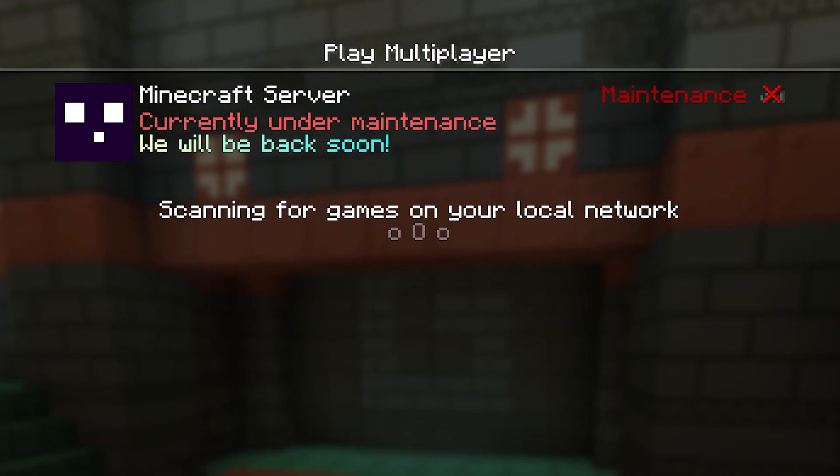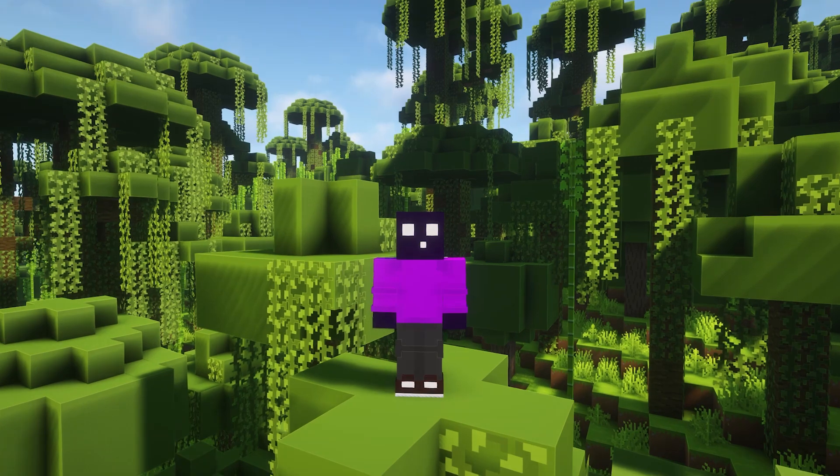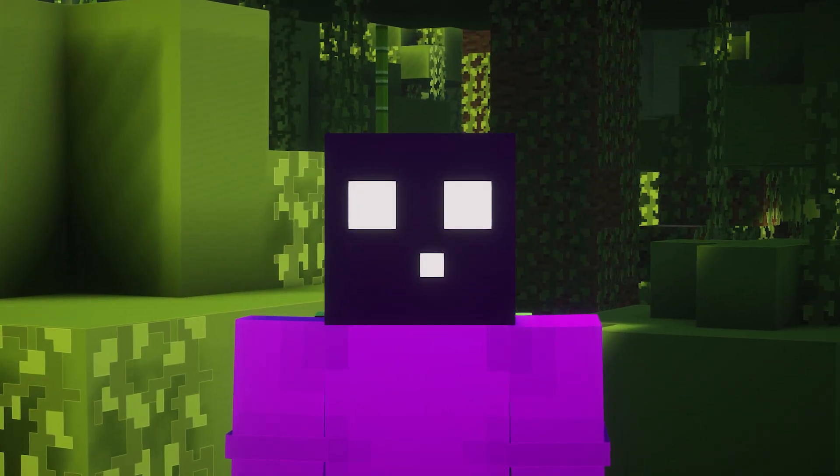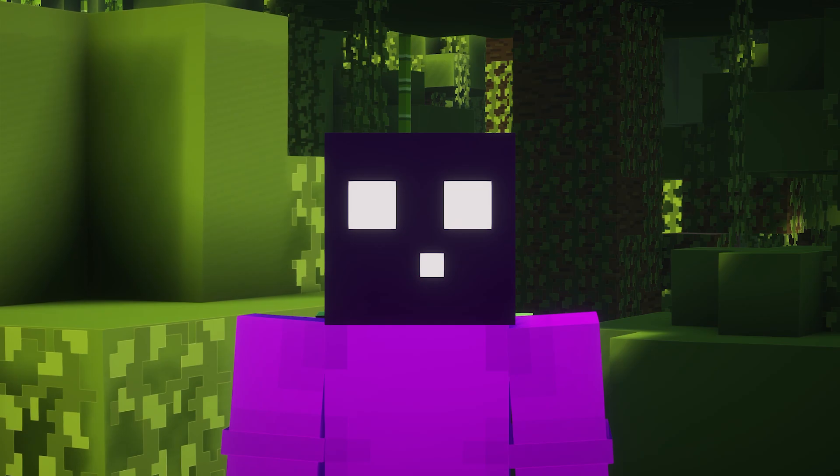Outside of the server, this is what it will look like and players are no longer able to join. If you're using a permissions plugin like LuckPerms, there is a certain permission you can add to, for example, your developer groups to make sure they can still join the server.